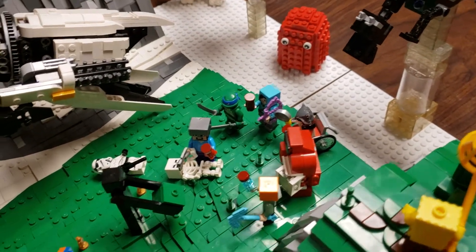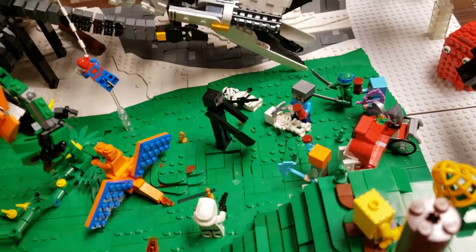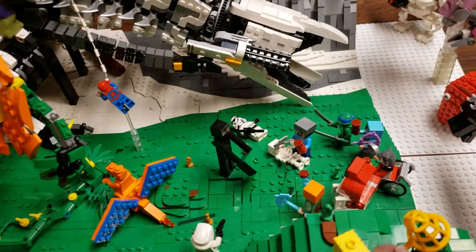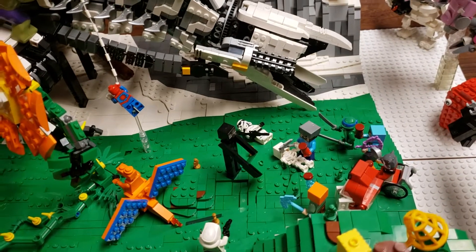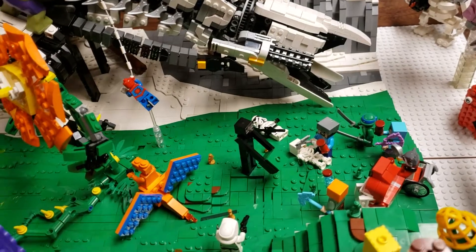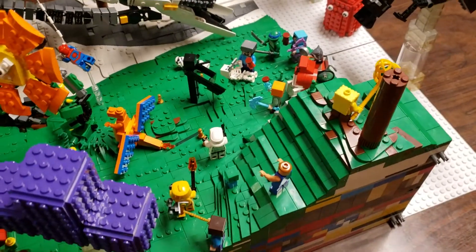We've got a Minecraft skeleton. Initially I bought it with a tan piece of ground, but then I realized they usually take their piece of ground from the area around them. Since he's in a grass area I needed to make it grass, so I was happy about that.